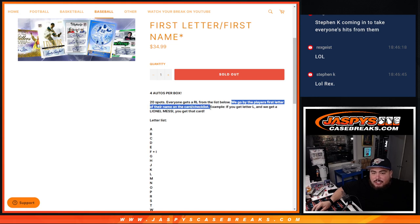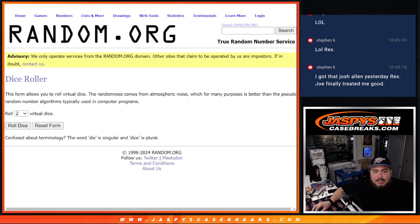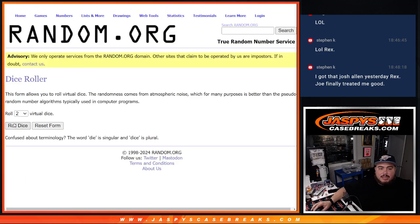We go by the player's first letter of their name that's on the card slash checklist. For example, we get letter L, we go by Lionel Messi — you get that card. And like I said, we're giving away 5 free spots, so only selling 15. We'll randomize the 15 names, 5 get extra ones, and we'll randomize the names and letters and get that rolling.